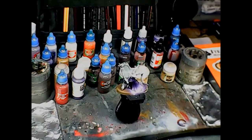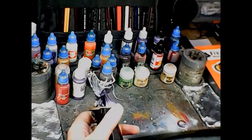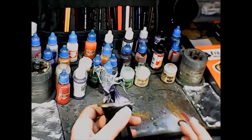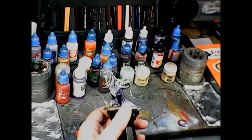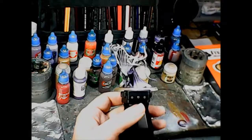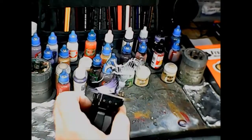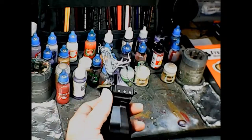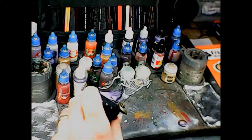Welcome back, brush monkeys. This is the final part of the Slaanesh side of the Wrath and Rapture box — the new Realm of Chaos box set. We're going to be doing the Infernal and Rapturous. She's a special character for Slaanesh; she made a harp out of a victim using a blood eagle, which is kind of gross but should be fun to paint.